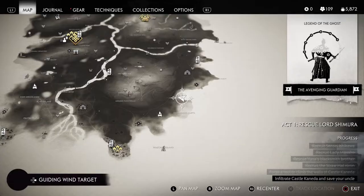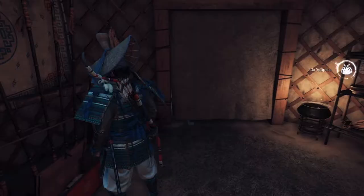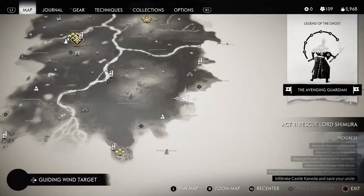Once you loot these three chests, restart your last checkpoint and repeat the process. Just keep doing this until you're sick of it or you think you have enough supplies to last a while. Don't do a save and restore — always use restart last checkpoint to keep the supplies flowing. Next up is the little outpost of the Rushing Water Crossing in the south-central part of the Iki-ga-hara map.